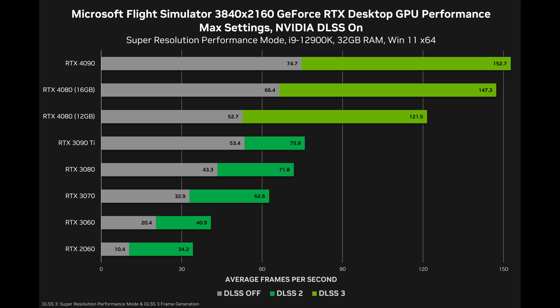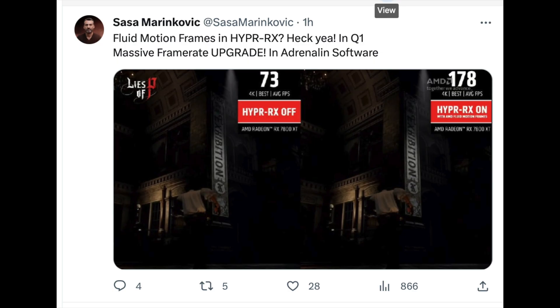Let's talk about DLSS3 and the new FSR3 that's coming out. There's no way around it — these technologies are going to be very important in GPUs going forward. A lot of people do not like the so-called fake frames or interpolated frames, but in reality that's what it is. There are other software tricks like Nvidia Reflex or AMD Anti-Lag that help to mitigate some of those latency issues.